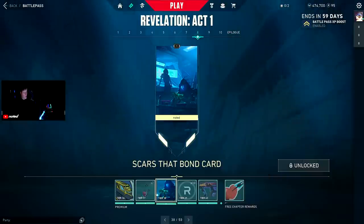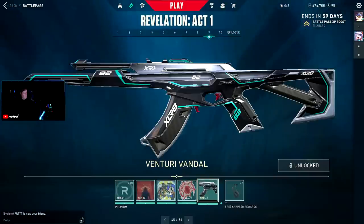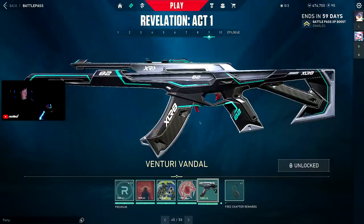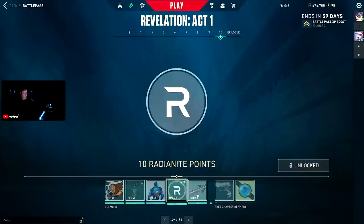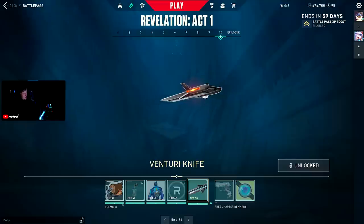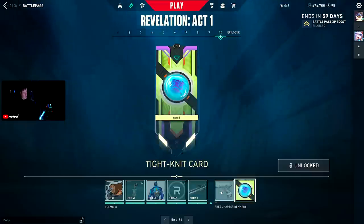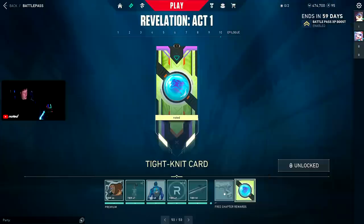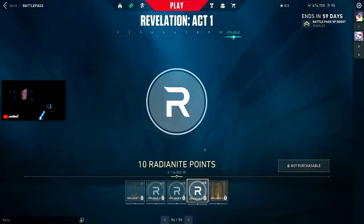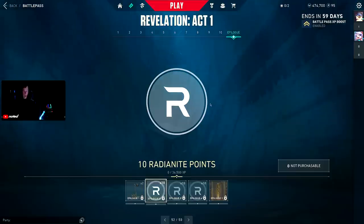The Vandal I was talking about — pretty cool Vandal for a battle pass. I would definitely buy it 100%. The knife is kind of meh — I don't like the Venturi knife, but maybe someone does. I really like this one — the Folded Wish buddy. Radian Night, and that's the ultimate collector's card. That was the battle pass! If you could drop a like if you watched the video to the end — comment 'potato'. Much love, boys, bye!